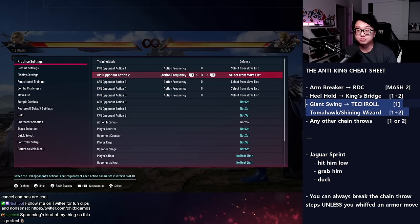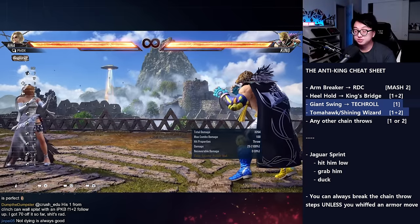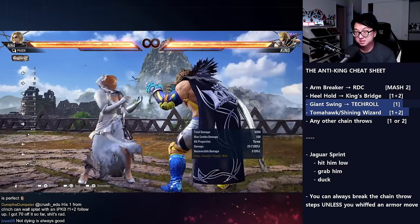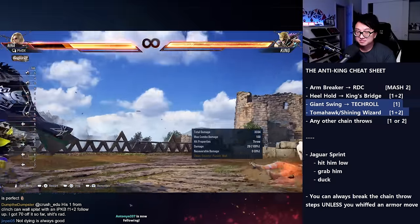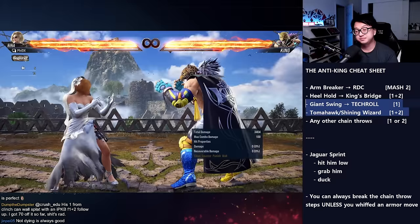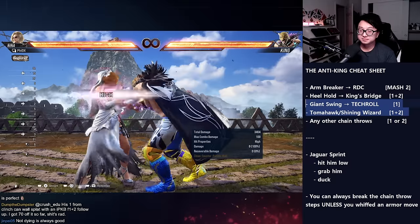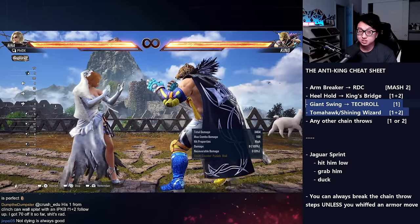The next pair of throws are giant swing and tomahawk. These also look identical but different from the last two — you see both of his arms coming out, but there are some little blue sparks. I tried breaking 1+2 because I saw both hands come out... and I'm swinging in a circle. The giant swing is a 1 break — and not only that, it does insane damage. If your back is to the wall, it does even more. Giant swing is a 1 break — she kicks him off, no damage to either party.